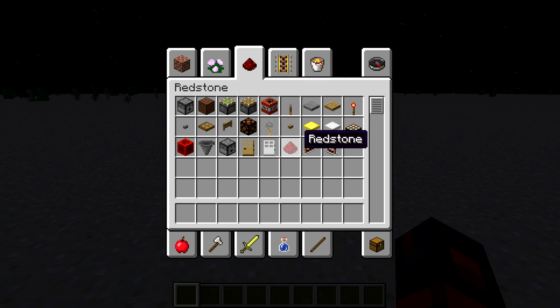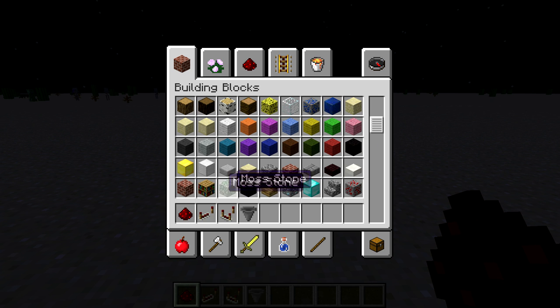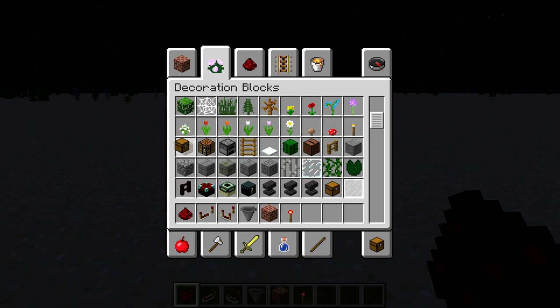So what you're going to need for this project is redstone dust, redstone repeaters, redstone comparators, hoppers, any block of your choice — in this case I'll be using brick — redstone torches, chests, and trap chests.